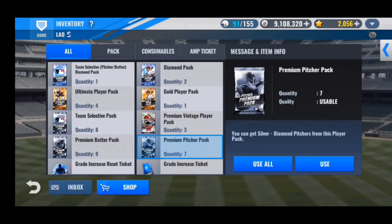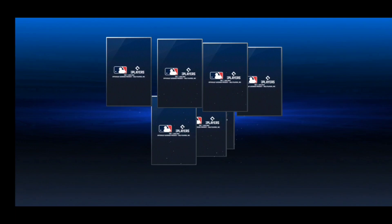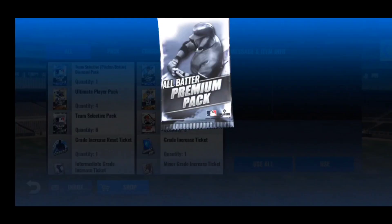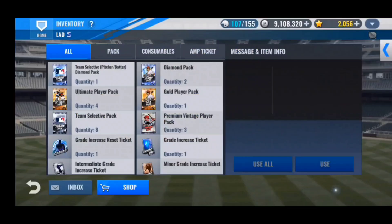Back with premium packs — we'll do the pitcher packs first. These seem to drop diamonds higher than the normal premium packs, but none from these seven, and no upgrade material. Let's do the next nine batter packs — and no diamonds from premiums today, so pretty unfortunate. Nothing really useful; we do get a couple Astros and quite a few Braves.